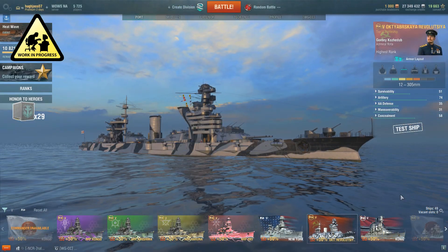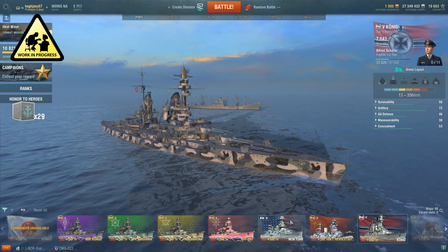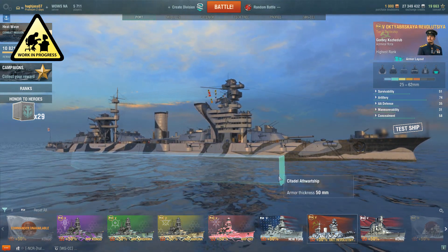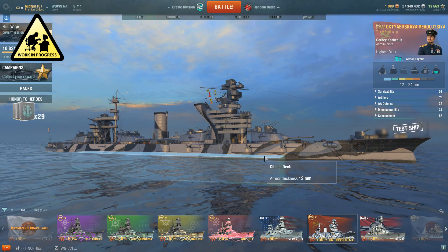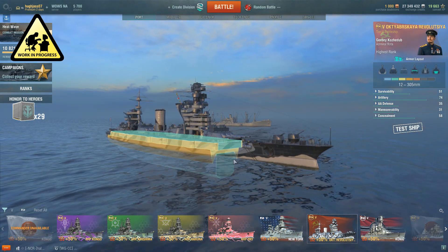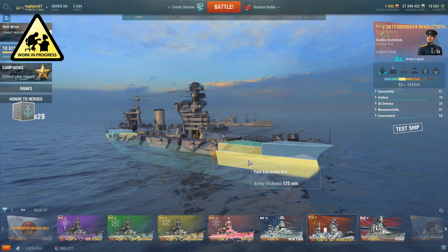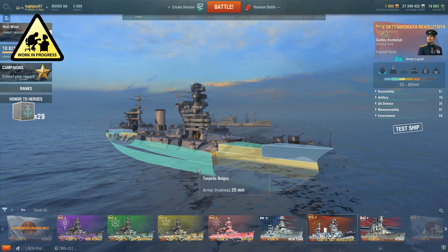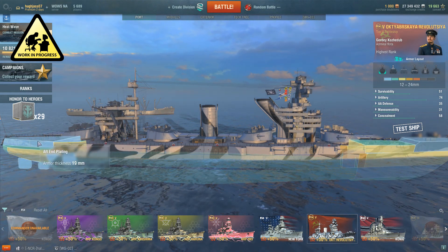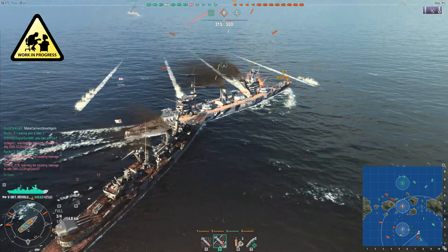Revolution's armor layout is effective and competitive in its tier for the most part, but in my opinion not up to the standards of the Koenig or New York. The citadel is situated nicely right at the waterline, but with relatively weak plating at 12 to 50 millimeters only. Casemate main armor is well positioned but again not as heavy as other tier mates, maxing out at 225 millimeters at the armor belt. Other hull plating fore and aft ranges from 19 to 125 millimeters thick. Torpedo bulges are 25 millimeters and overall torpedo protection damage reduction is a paltry 13% compared to her peers, so torpedo impacts can be quite hard on her low-for-tier 42,500 hit point health pool.